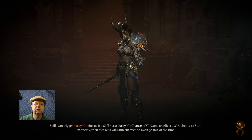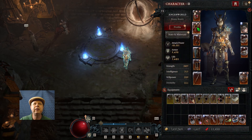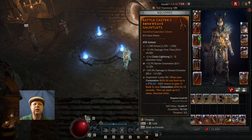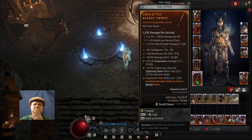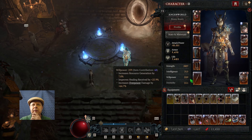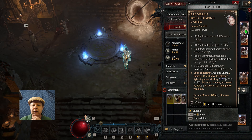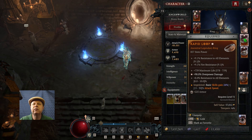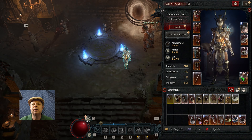The Chain Lightning build seems fairly strong. I'm following some of the MaxRoll stats and build specs for the most part. I've got barrier and armor. Conjuration, which is the Hydra. Increased damage while barrier is active — that goes up to 22%, and when I finish that out it'll be 25%. I threw on some crackling energy to play with it and see how it helps. Basic skills include arc lash and chain lightning.